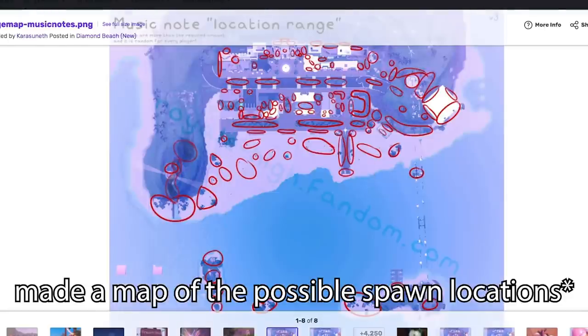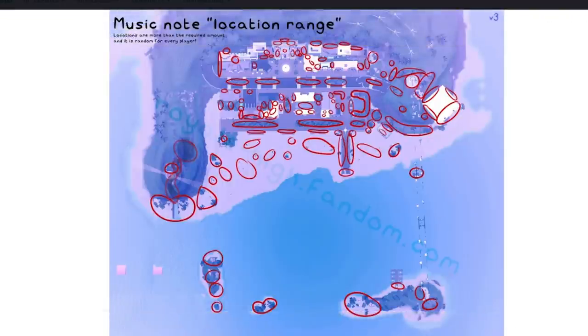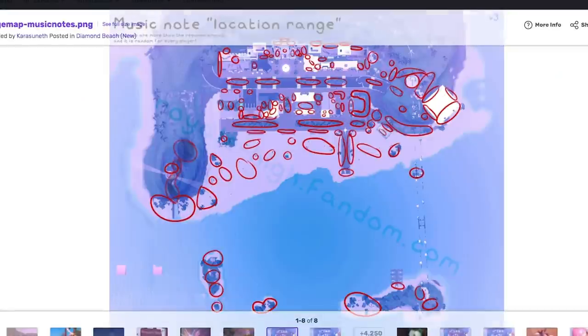Karasunef has kindly made some possible spawn locations — these aren't confirmed, just observed places where notes can spawn. For each person they are randomized, so I can't give a proper tutorial walking through and showing exact locations. But I can show you some common locations and some I missed while searching — mostly around the cave area. Let's head back into the game and look at some music note locations.